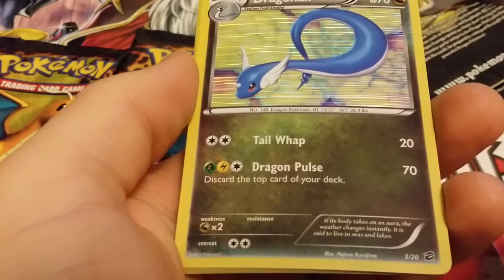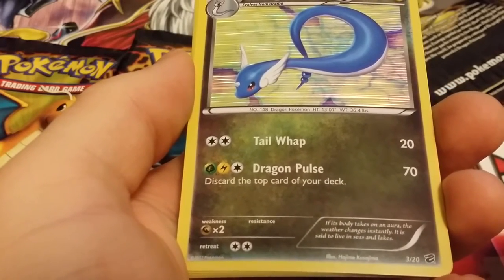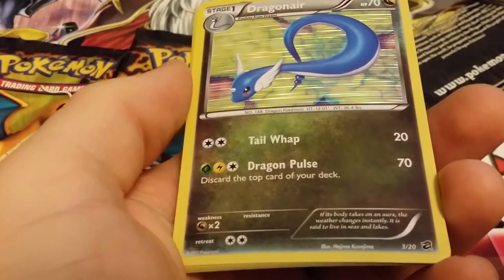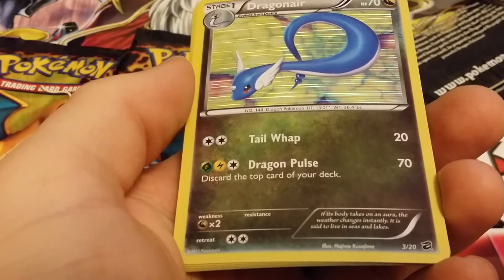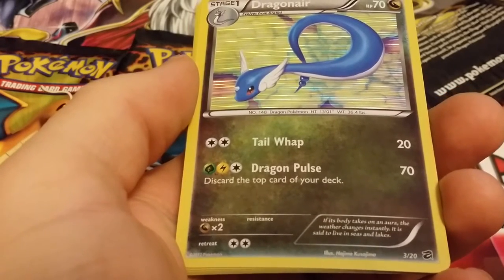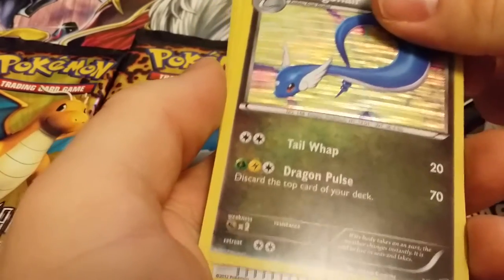It has Tail Whip for 20, Dragon Pulse for 70 — discard the top card of your deck. If its body takes on an aura, the weather changes instantly. It is said to live in seas and lakes. Pretty nice card.